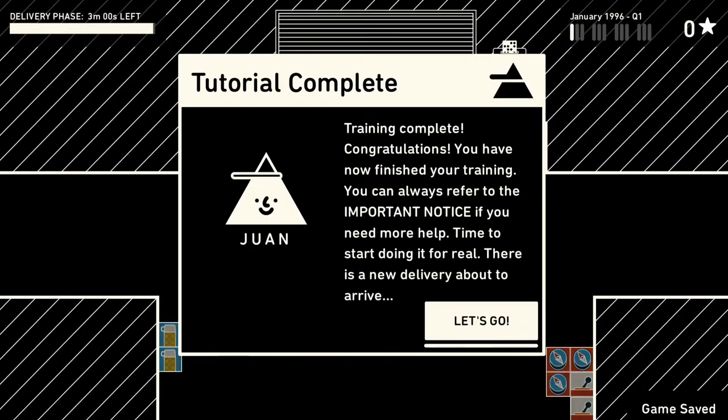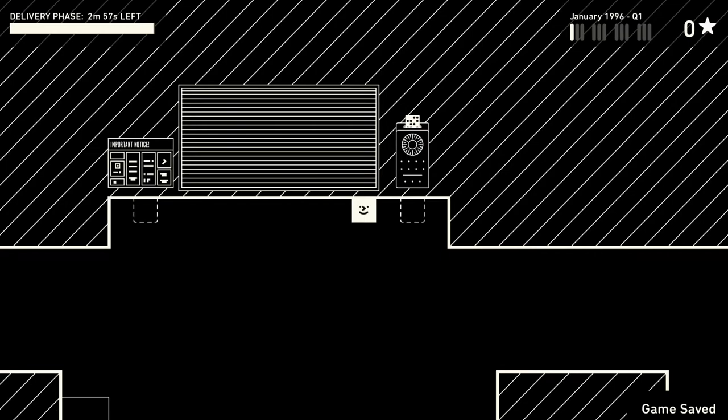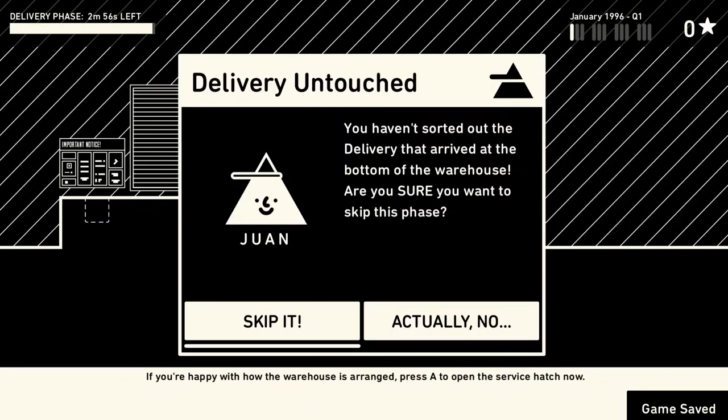Start up a game and skip the tutorial. You're going to start off with a delivery phase, which you can always skip in any playthrough. Once you get through this, press A, press Start. When we come back into the game, you'll notice the time clock has its punch card and we can skip the delivery phase. Now this is where the fun begins because, to my knowledge, no one else has discovered this.